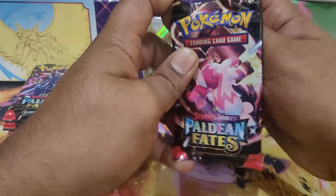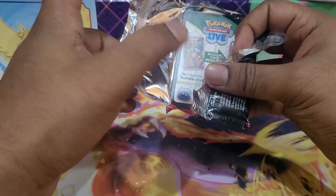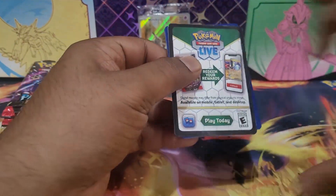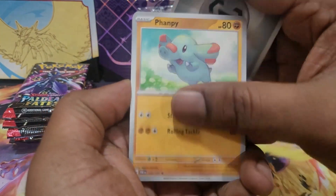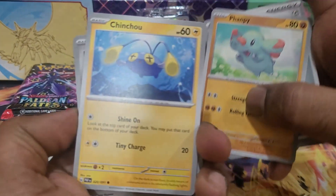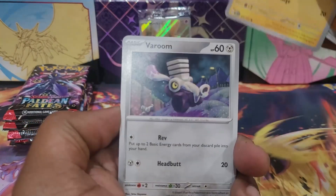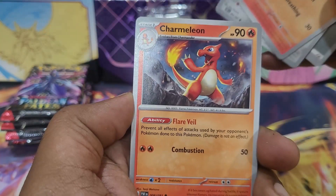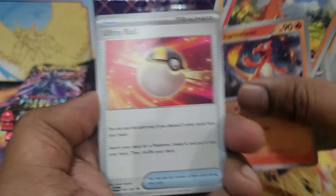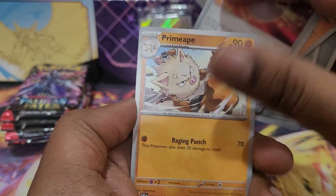Paldean Fates first opening on the channel — looking for the Charizard or the Mew ex. Let's go — slow rolling a little bit for fun. Chinchou, Varoom, Charmander with the 70 — the good one. Charmeleon! Is that a sign of things to come? Charmeleon, Charmander — could we be leading up to the Charizard?